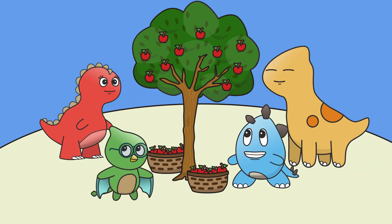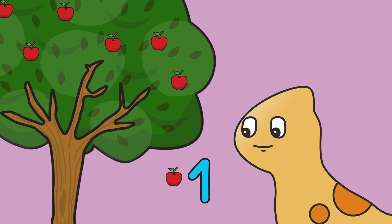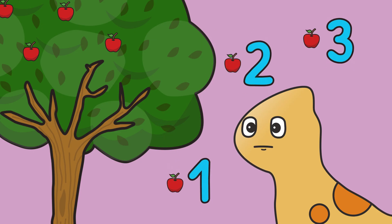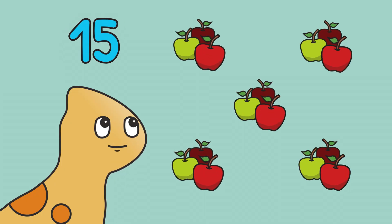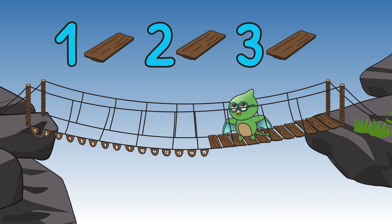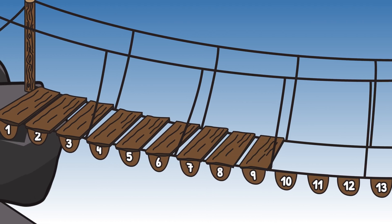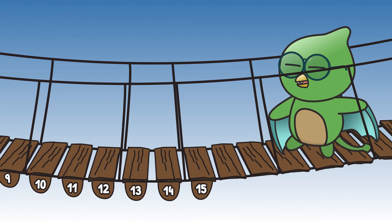Ready, dino friends? Let's gather fruit and count by threes together. Here we go! Pick the fruit, pick the fruit — one, two, three. Count with me, it's easy as can be. Three, six, nine, twelve. Fifteen as well. Counting by threes will really help. Count by threes — hooray! It's the Dino Springs way. Three, six, nine, twelve. Fifteen as well. Counting by threes will really help.